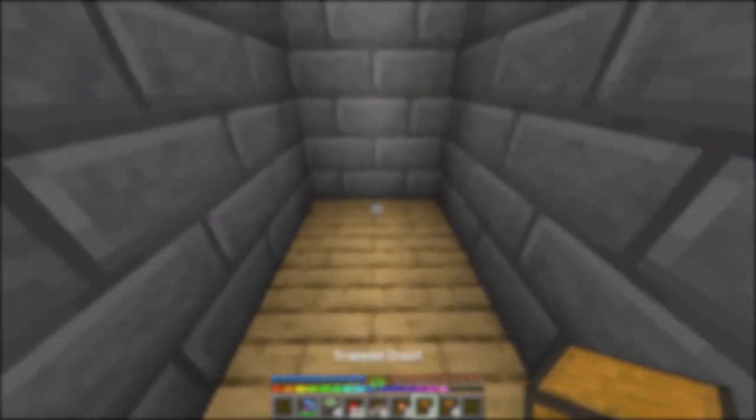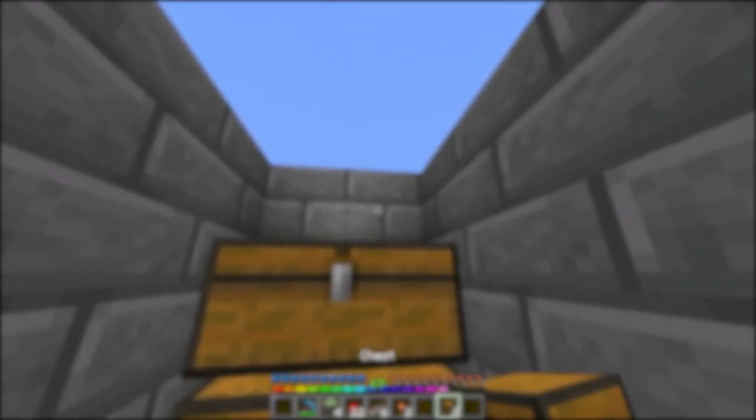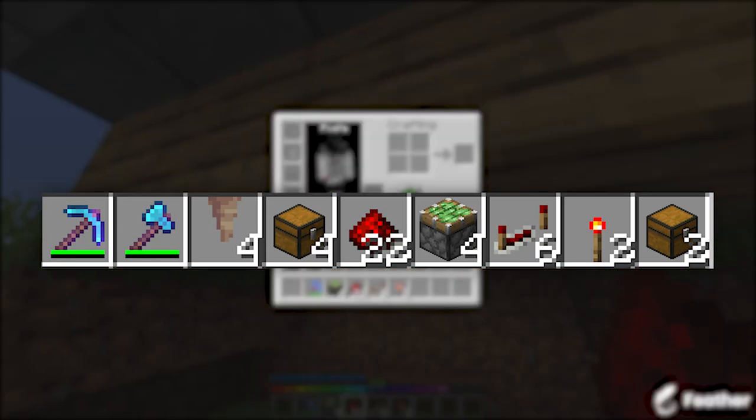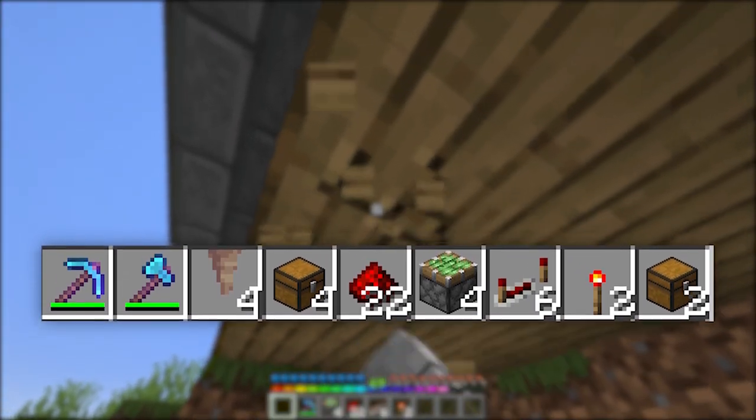And finally we have the third trap. This one takes the most materials but I believe it's the most effective. For this trap you're going to need 22 redstone dust, six repeaters, two redstone torches, four sticky pistons, four chests, and two trap chests.